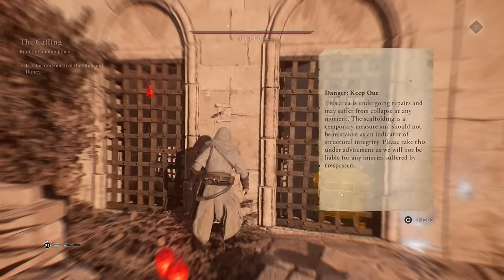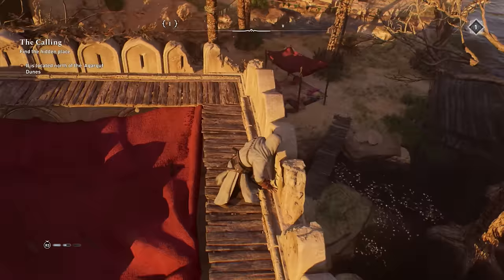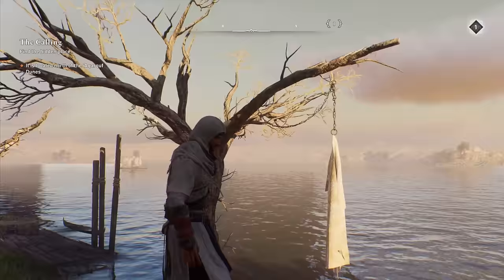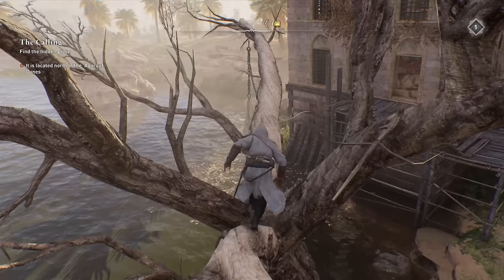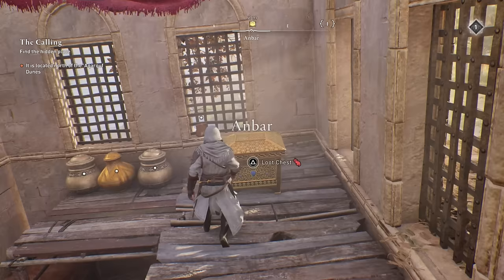You can get the Hidden Ones dagger relatively early from Anvar. Head over to this building up north, very close to the shoreline. The chest is near one of the barred windows, but if you go to the opposite side you'll notice a gap you can use to drop some weights and open the door below. You'll need to use your throwing daggers from the top of a tree branch overlooking the building. Start from the crane nearby, use trees, branches, and ropes to reach the top of the tree, then throw your dagger to collapse the weight and open the locked door.